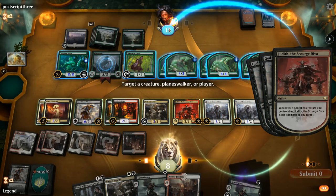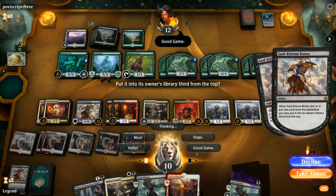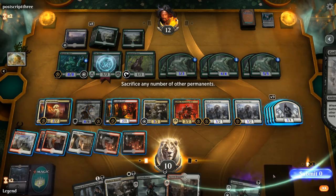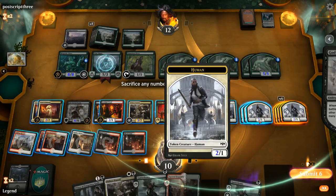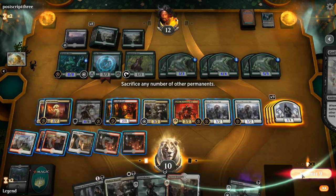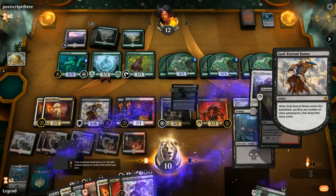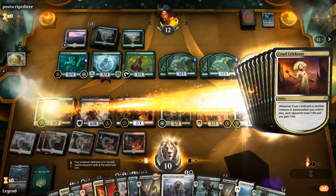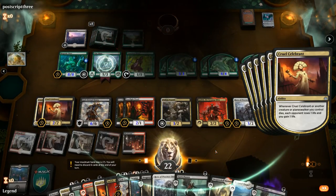Judith trigger, Celebrant triggers, then Bontu goes back into the library and we get to sacrifice our entire board. That should be enough — and it is. Sweet, onto the next one.